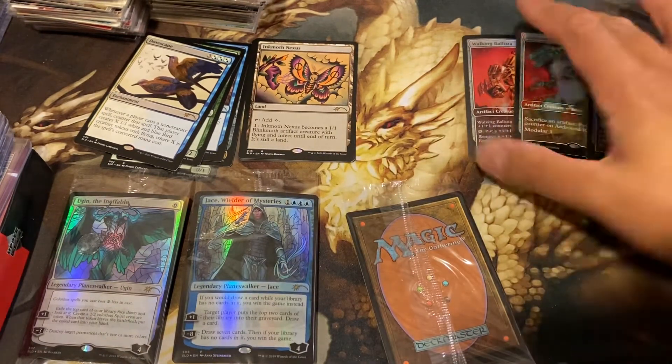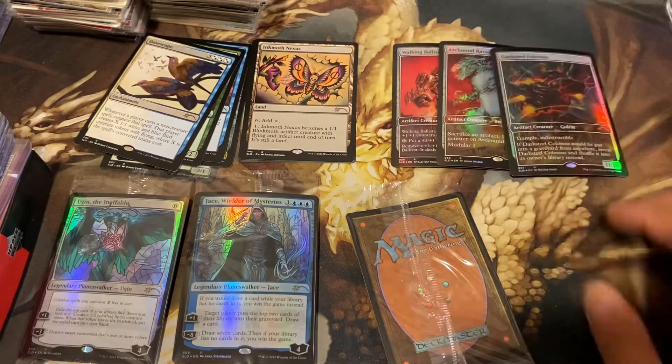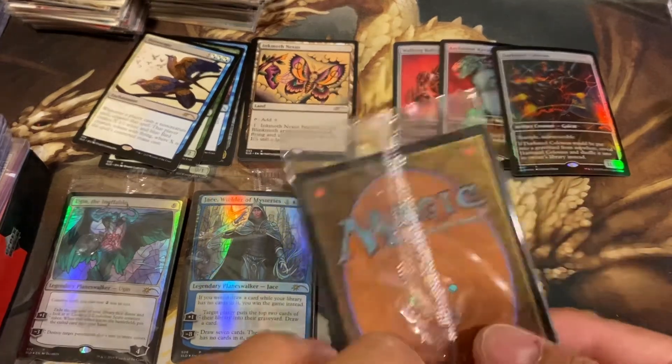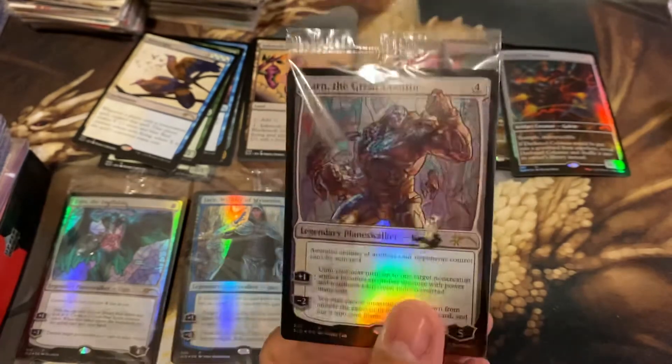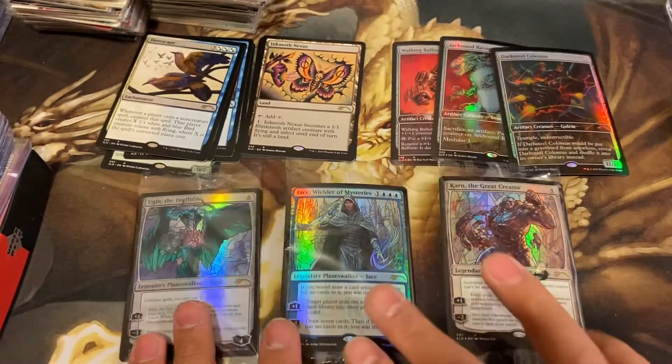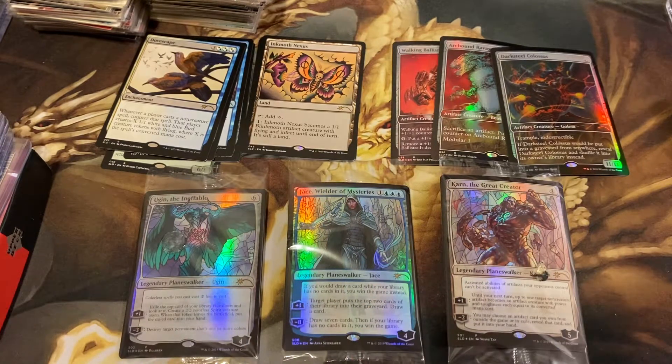Almost robotic, I guess you could say - Steel of Heart. Who would that be? Karn the Creator - look at that! Three stained glass planeswalkers - three hits - nice hits! Three Secret Lair bundles.